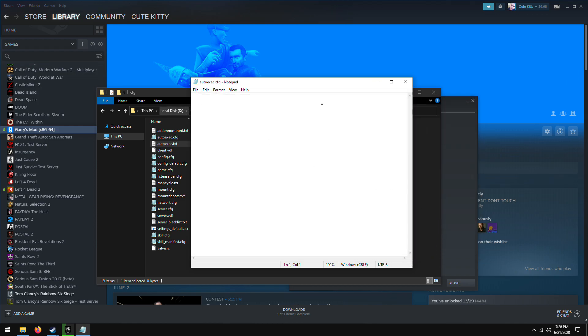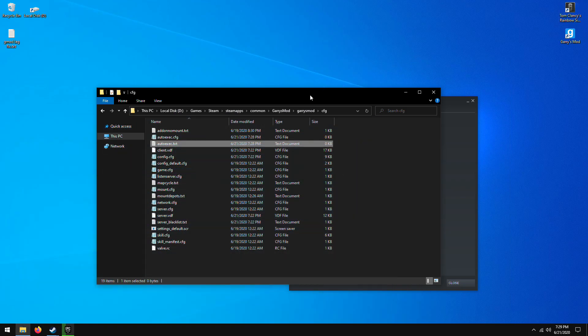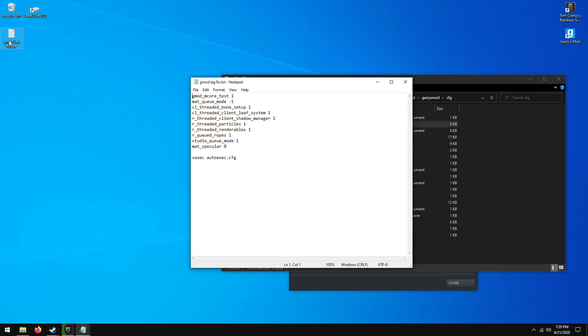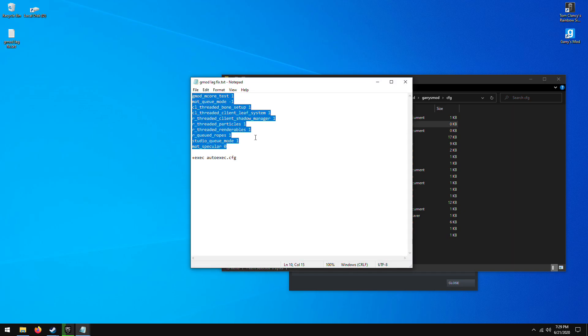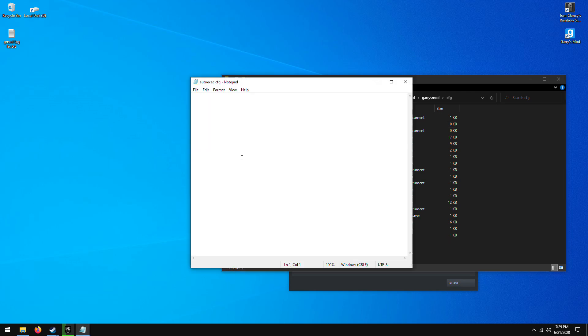After that, you have successfully created your autoexec file. Once you've done that, or if you already had one, go ahead and open it up. You want to copy and paste the command that I'm going to leave in the description — just put it into the autoexec.cfg file and save it.